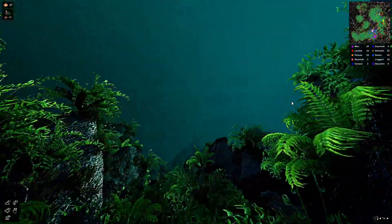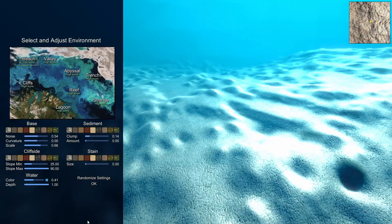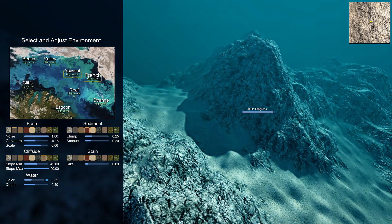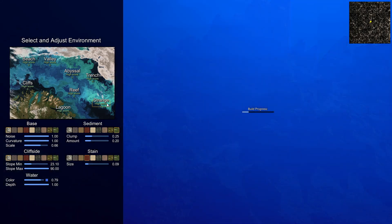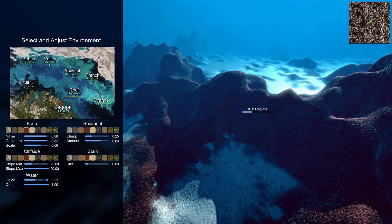Let's start with a new game and go step by step on how it works. First, we're going to create our ocean floor. You can choose from different kinds of terrains, randomize, or change it with the sliders as much as you want. You can go for a flat area like a reef, or use the trench like I did, which is a bit more visually interesting.